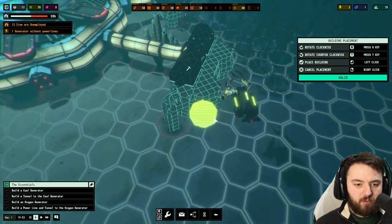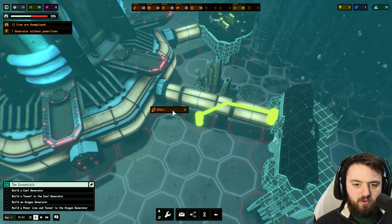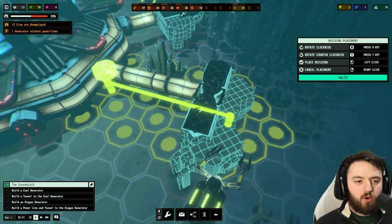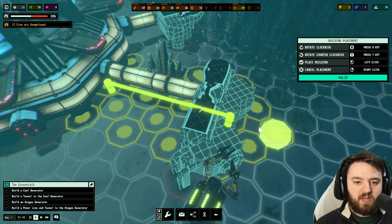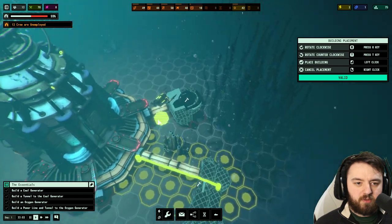Power lines — pretty straightforward. We can place them here underneath. There we go. All of the yellow octagons are where we will be able to get power.